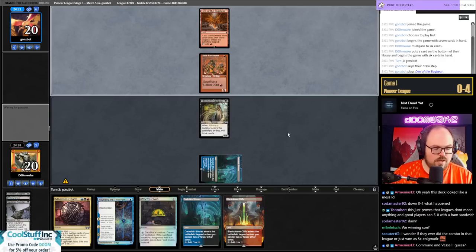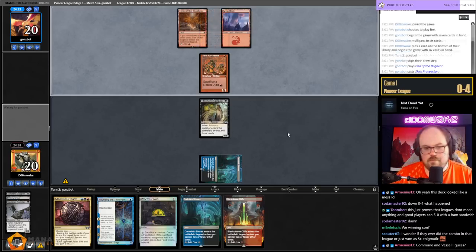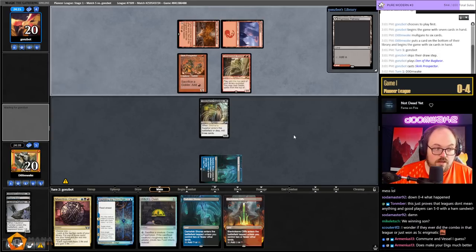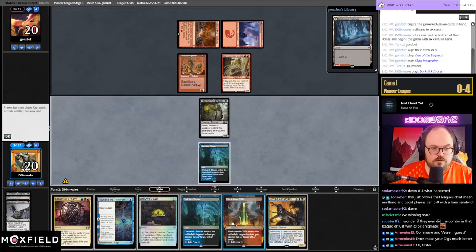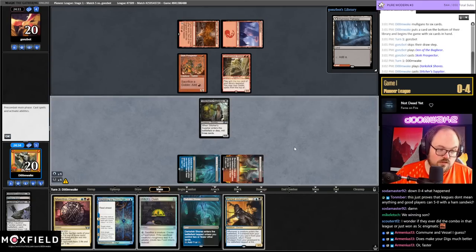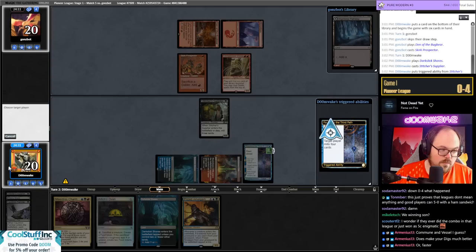Commune and Vessel — I don't think that's what the deck is missing. I don't think it's missing tutors to find combo pieces. What it's missing is good mana and a better mid-range plan. Finding how to make three-color mana work and figuring out the best Plan B is the key to breaking the deck. Personally I still think the best Plan B is Fable the Mirror Breaker because that card is busted.